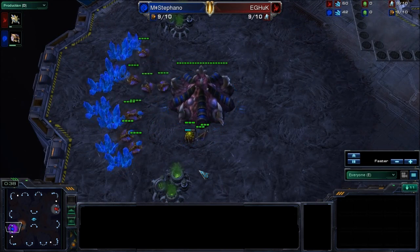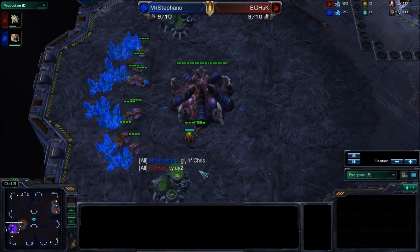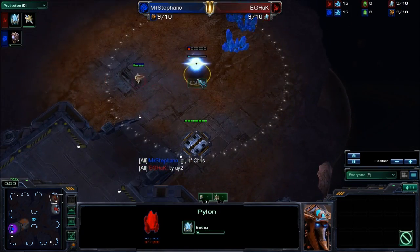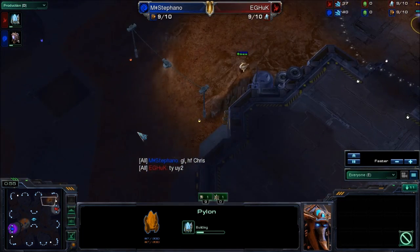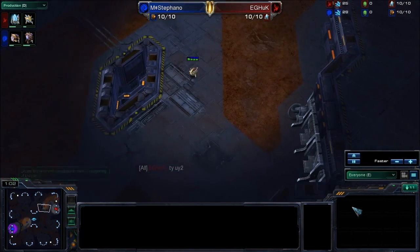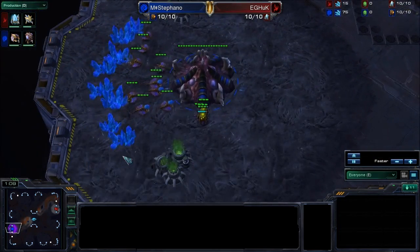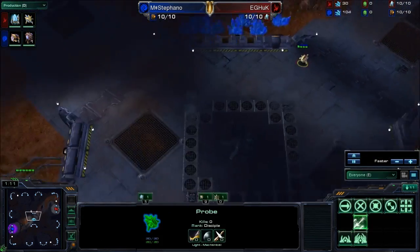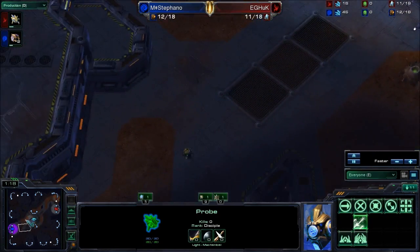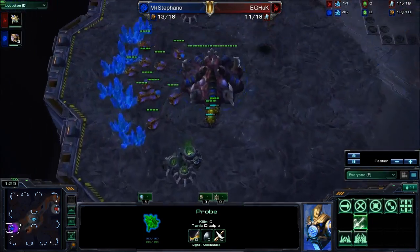This is the first game in their best-of-three. Stefano throwing out the GLHF, E.G. Huck doing the same. Huck planting down his pylon — nine pylon — and scouting to make sure there's no early pool. He's going to be scouting the Zerg base on the nine-pylon scout, just to confirm there's no really early pool, like a six pool or something like that.